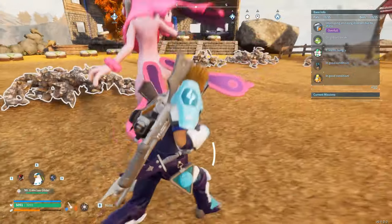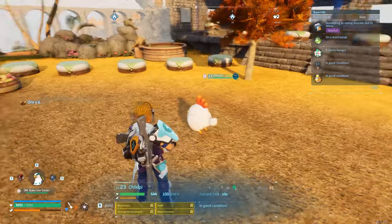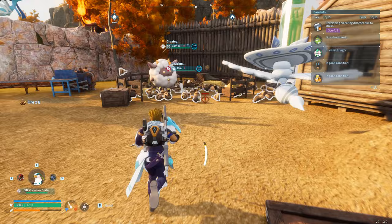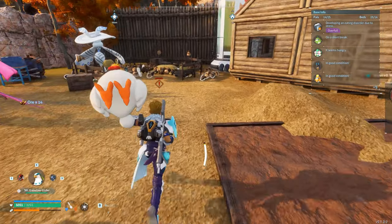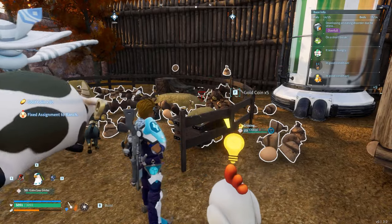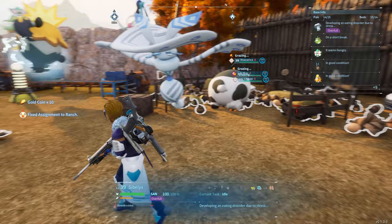You can only have four ranch Pals in a ranch at any time — the fifth one will just wander off. If you want more than four, you will need to build a second ranch or just make sure to assign the ones you want in the ranch by throwing them at it. It's always good to assign creatures to whatever post you really want them at, as this can make them more efficient.